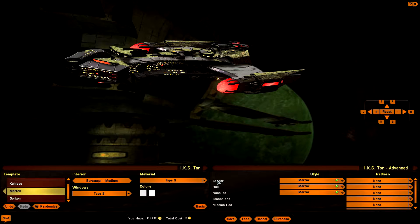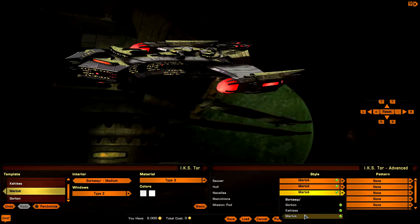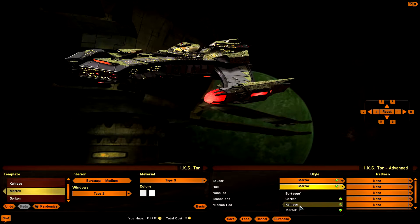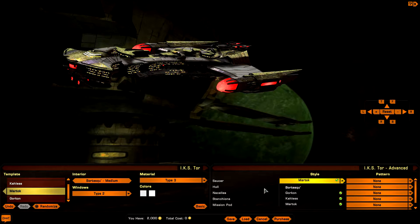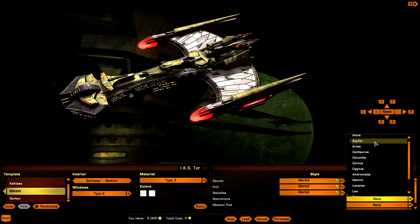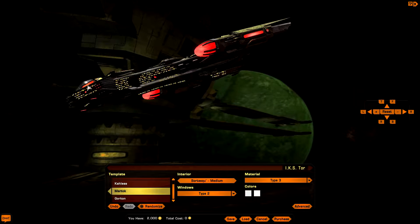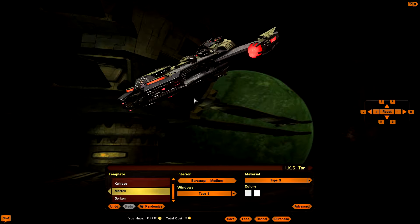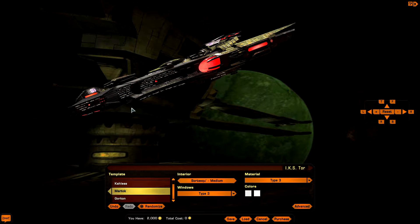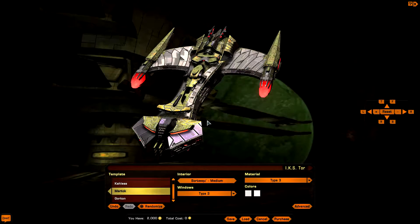We also have advanced options for the saucer section, hull, and nacelles so you can mix and mismatch components. I'm going to leave it as is since mixing would look weird. For patterns overlay I'll keep the stock variant, with window type 3 and material type 3 selected. These things look really scary.